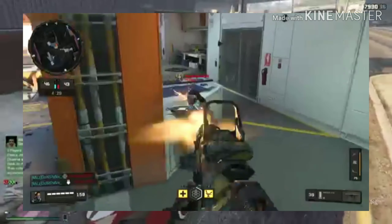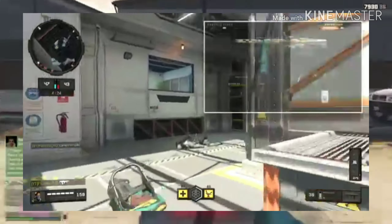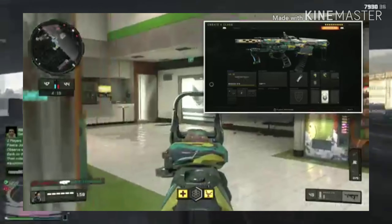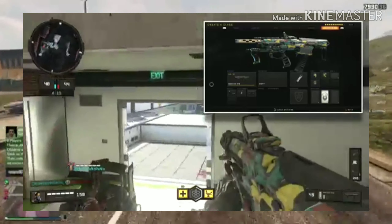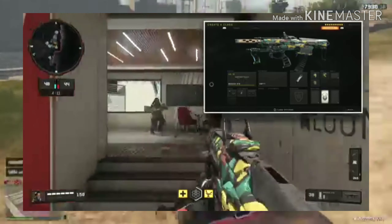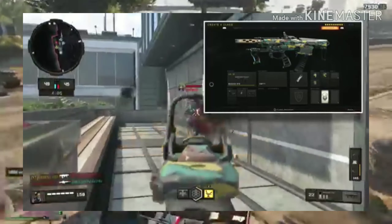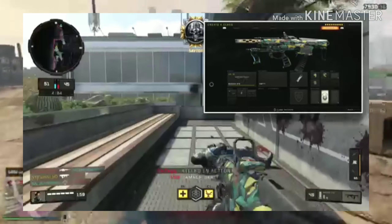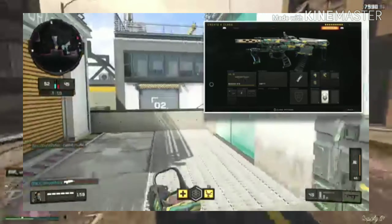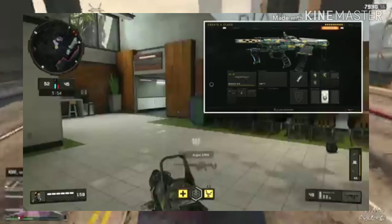So guys, there you have it — the full class setup for the Maddox RFB. It is an assault rifle and it's absolutely amazing. On screen you'll be able to see the full class setup together. Please comment down below your opinions after you've used it, because it's so awesome — the amount of kills, double kills, and triple kills you can get with it is insane. You'll get so many streaks. This gun is possibly the most overpowered gun ever. If you haven't watched my last video where I played with this gun, make sure you do — it's in the description below. Rate it in the comments: 3 out of 10, or 10 out of 10, absolutely awesome.